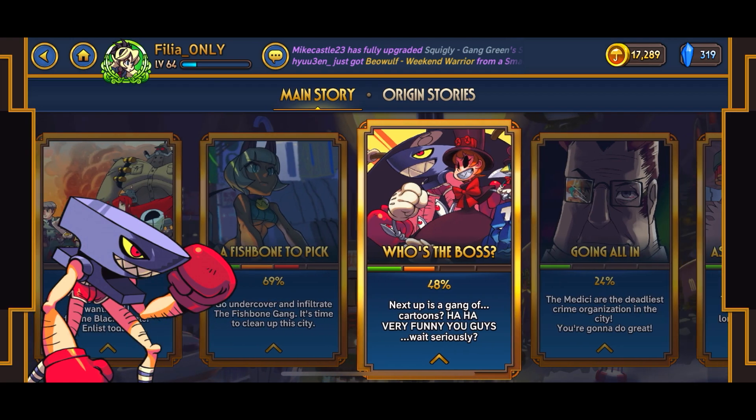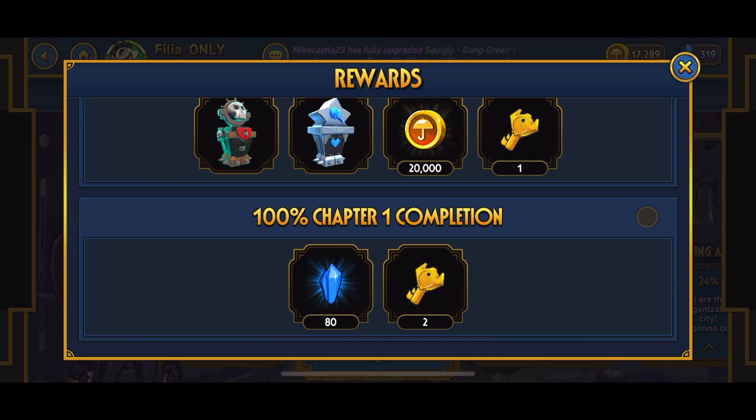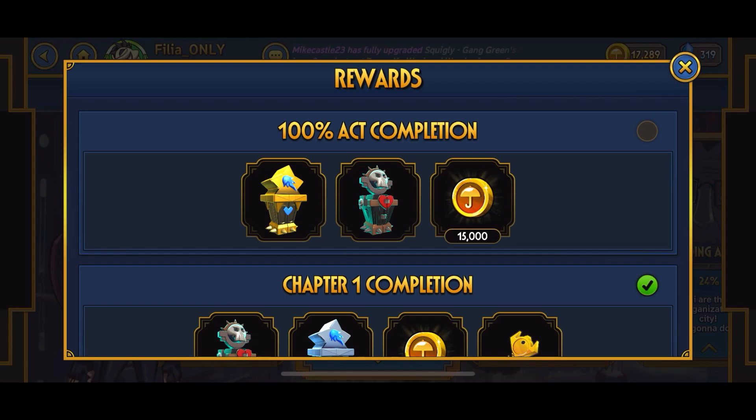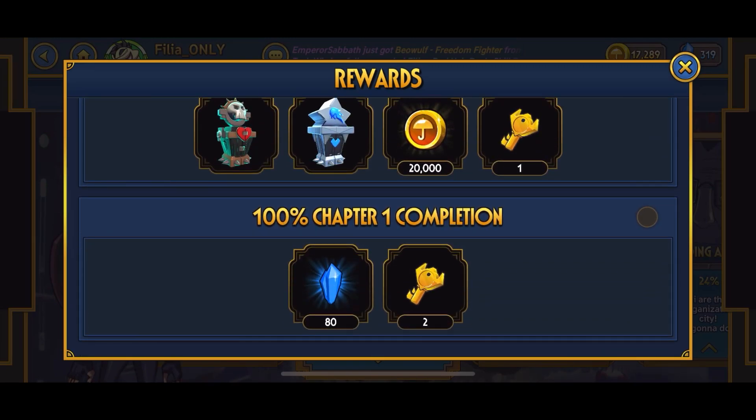The last method is actually doing story mode - you actually get a lot of keys from this, so this would probably be your main method. But if you're doing a one-type fighter only challenge like me, you're better off just doing Rift or Prize Fights, since you're forced to play Peacock and Big Band at the very beginning and literally have to switch fighters.